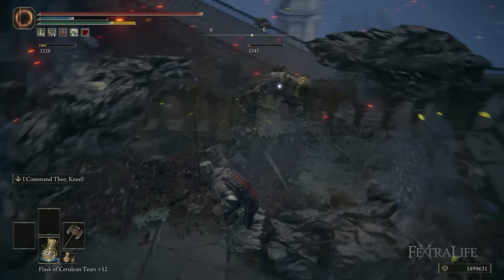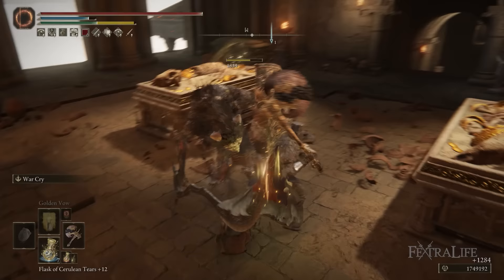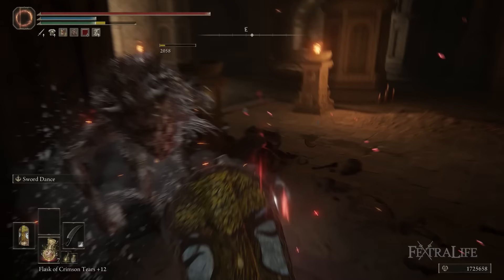Talking about the cons: they are a little bit shorter on average than great swords, so you won't get quite as much reach depending on which weapon you're using. Additionally, some of the more interesting infusible great axes like the Rusted Anchor or Butchering Knife — there is only one of these per playthrough, so unless someone drops you a second one, there isn't really any way to dual wield these.